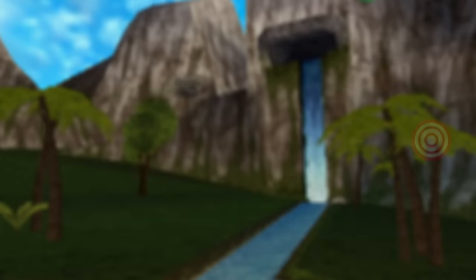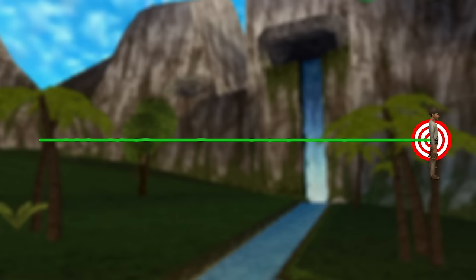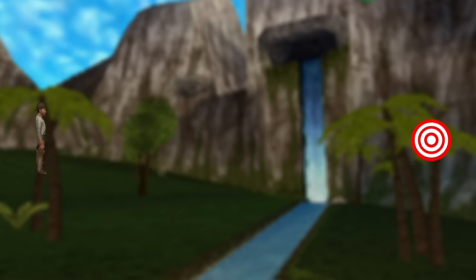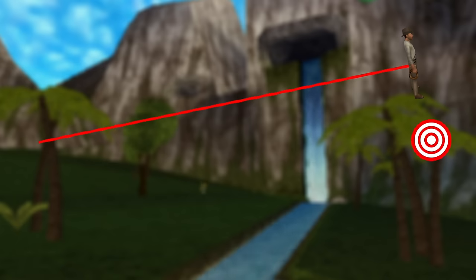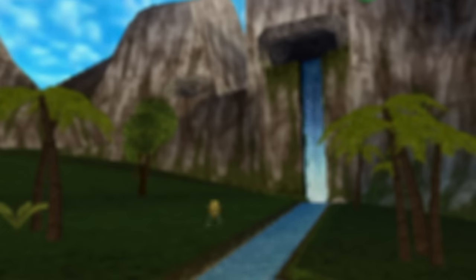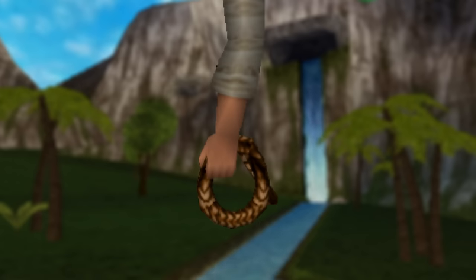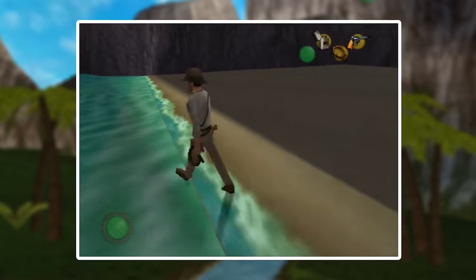I cannot understate just how precise this glitch is. During these launches, Indy is traveling very long distances at insane speed. Not only does the whip press need to be frame perfect, but the slightest wrong angle will compound over the long distance you are traveling, so you will end up far off target if you miss the angle. The second method to manage the collision is the previously mentioned sunwalk glitched state.